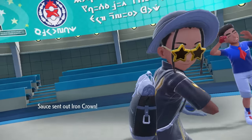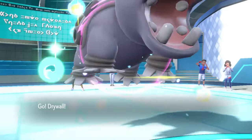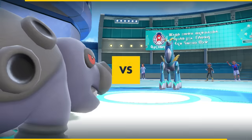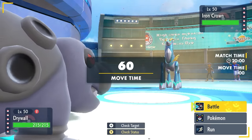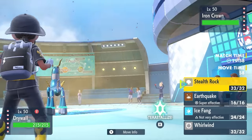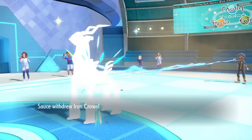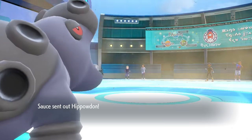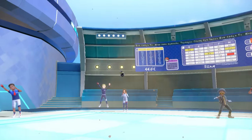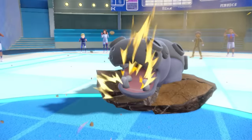From the team preview, both of us are actually working with some sand action today, and that's going to make this battlefield all sorts of sandy and create an interesting dynamic. My opponent decides to lead off with the Iron Crown as I just lead off with the Hippo. I want to try to prioritize getting my Stealth Rock up, but I decide I'm actually just going to click the Earthquake. There's not really much that wants to take it, and I can really punish the Iron Crown if it decides to stay in. But they have different ideas and decide to switch into a Hippo of their own.